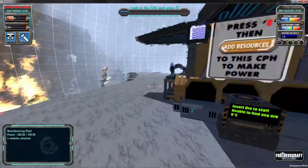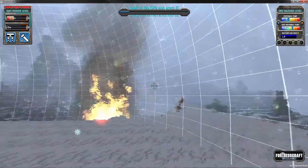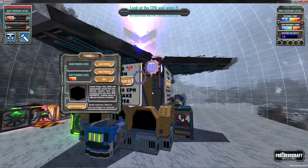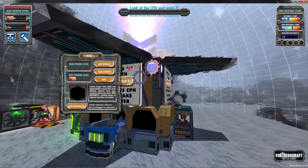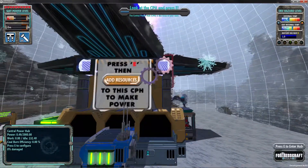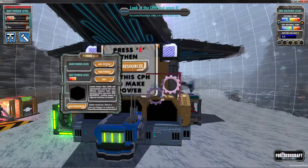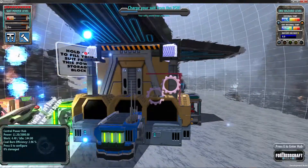We're at the tutorial. When I first played it I was a total noob — I didn't have a clue. At the very top it says 'look at the CPH and press E.' I didn't know what that was. So I'm pressing E because it says look at the CPH and press E. There's actually a big sign right here: press E then add resources to the CPH to make power.